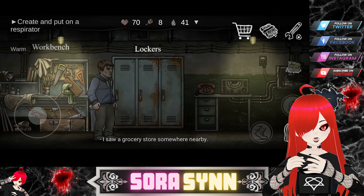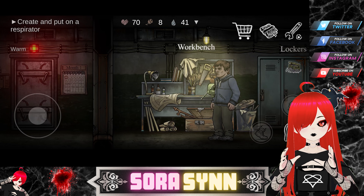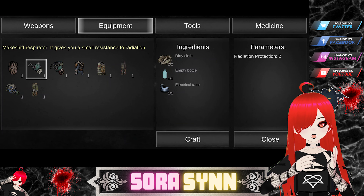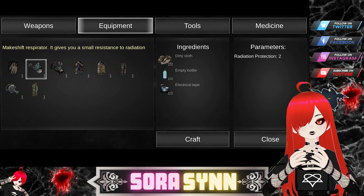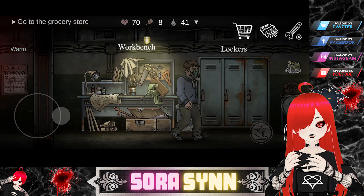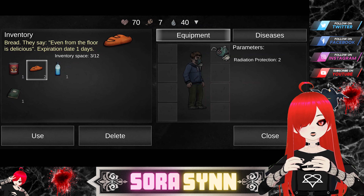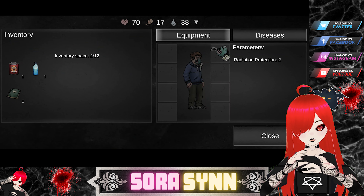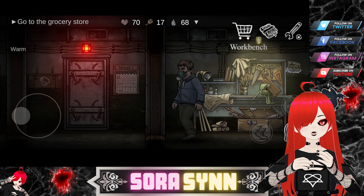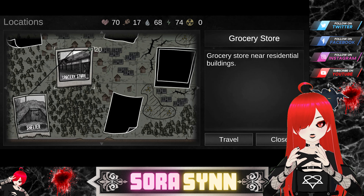It didn't take me too long to find a backpack I could equip which increased my storage up to 20 slots, so that was really nice. For the most part there was a lot of back and forth between your shelter and the places of interest. Something really nice I noticed was that you don't need to take crafting materials out of the lockers — the crafting bench shows you how many stored items you have, so you can always track what you still need or what you can already craft. It's a great feature that avoids extra steps.